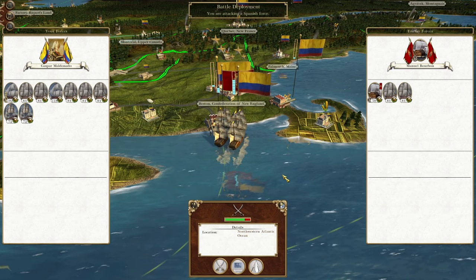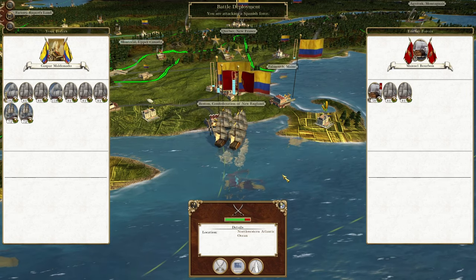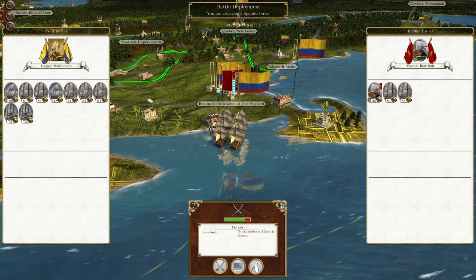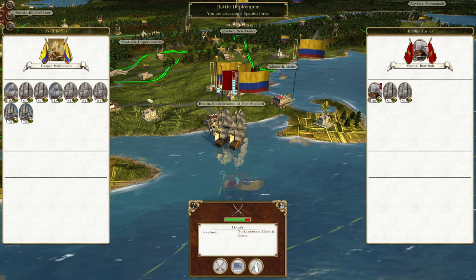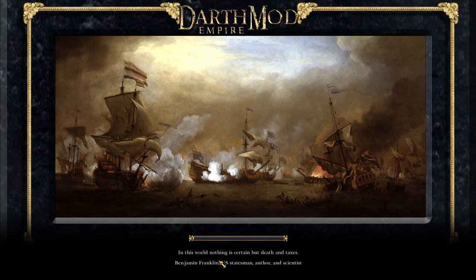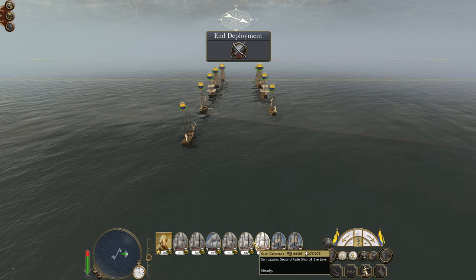What's up guys? This is the Rifleman and I am back to bring you the next episode of my Empire: Total War Let's Play as the Kingdom of Gran Colombia. In this episode we're clearing up our trading ports by destroying the Spanish fleet, and bringing those ships into our fleet. The Gran Colombian Navy will dominate the seas of the entire world — not just by building our own ships, but by co-opting those from other nations who choose to attack us.